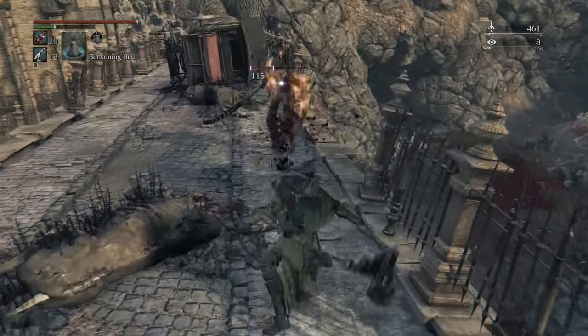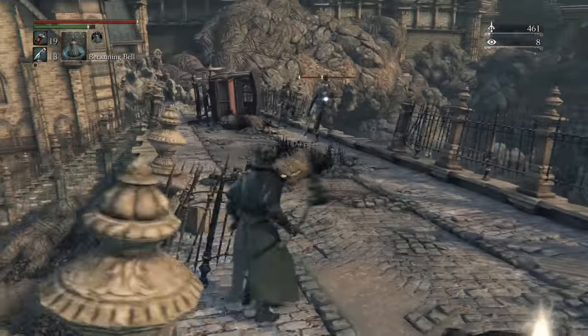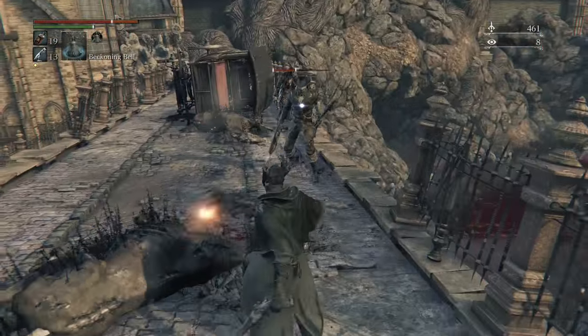At this point it's level plus 5. It also has a blood gem in it which ups the fire damage, which is why when it's not tricked it's doing fire damage — it doesn't normally do that.